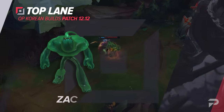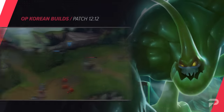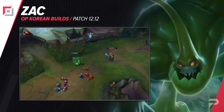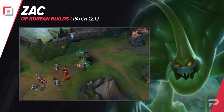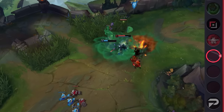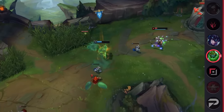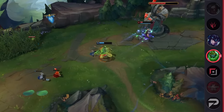As always, we'll begin with the top lane builds. Our very first is for Zac Top. While tanks still aren't as popular as we would have anticipated, they're slowly growing on players. One thing is clear — the ones that are succeeding are the ones that can frontline and deal damage. Makes sense in solo queue after all, since you need to kill your opponents to consistently carry games. This is an aggressive setup that trades out Summoner Flash for Ignite.